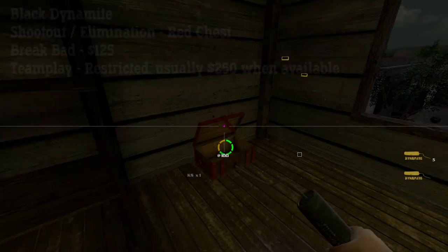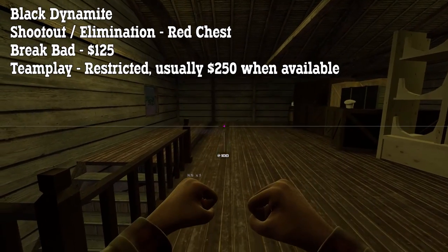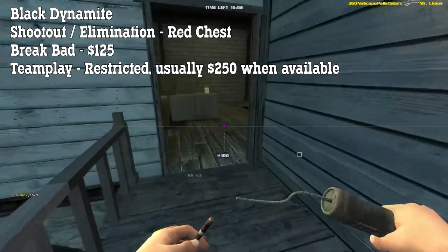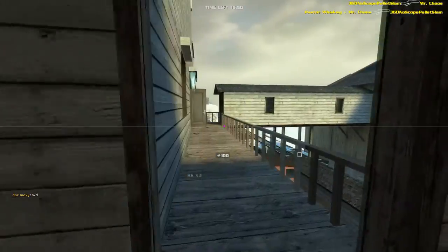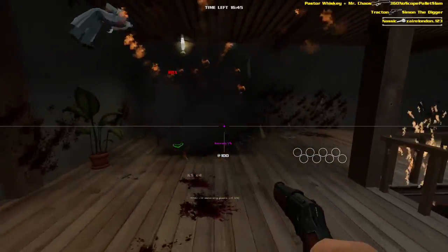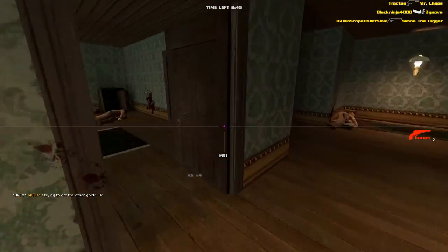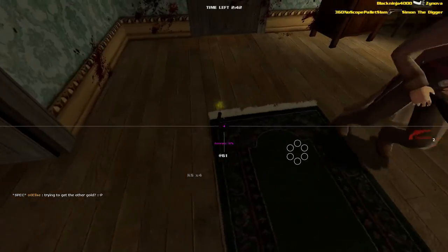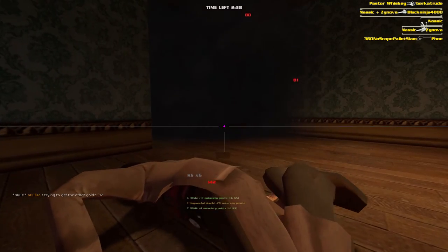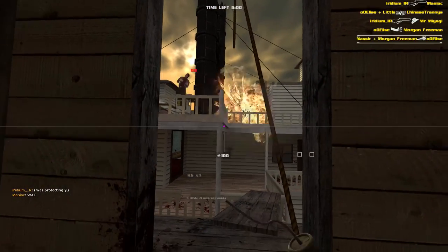Black Dynamite can be found in the red chest in Shootout and Elimination and it costs $125 in Brickbat. In Teamplay it can only be purchased on some maps where it's usually $250. Unlike the red dynamite, you get 4 sticks when you take Black Dynamite, and there are a lot of differences that make it overall much more useful than the red dynamite. First of all, the explosion radius is bigger and does more damage. It will also drop onto the ground with your corpse if you die while it's lit, giving you a chance to kill an opponent after you die. You can safely switch to another weapon while it's cooking, unlike the red dynamite which will drop to your feet lit if you try to switch after cooking it for too long.